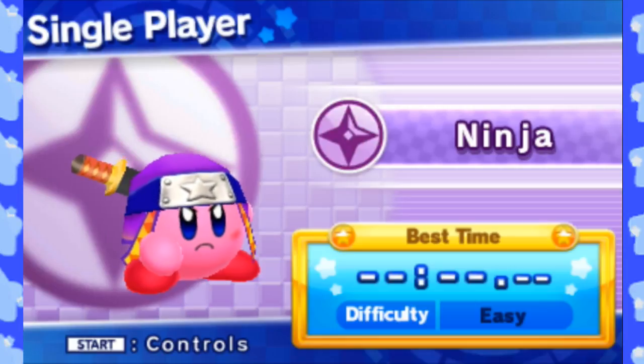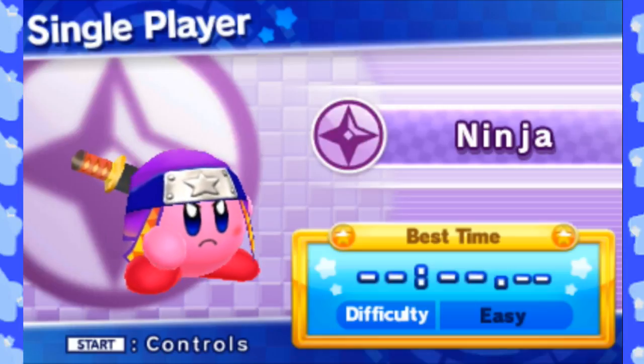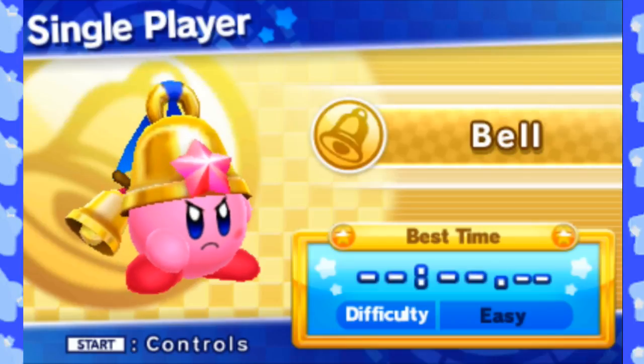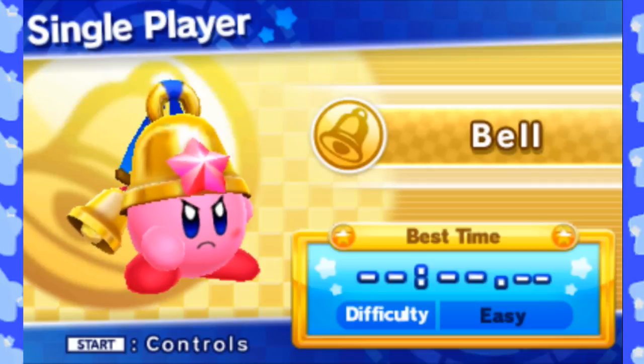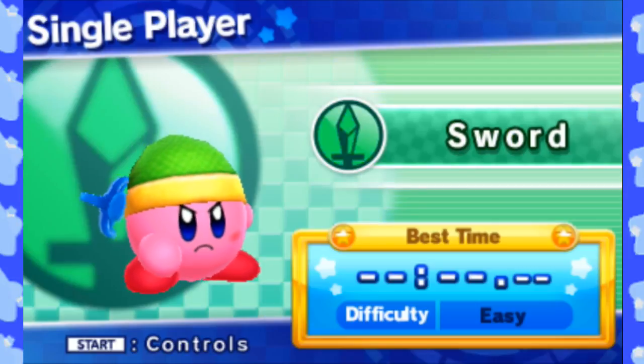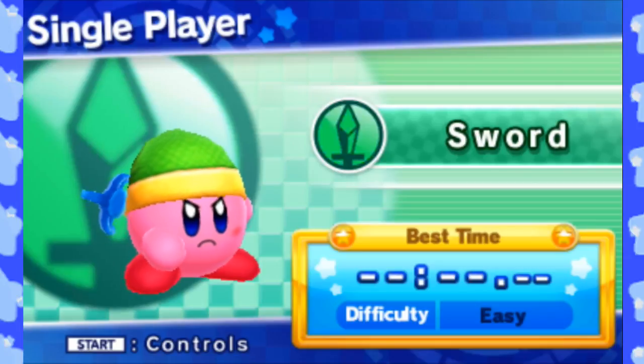However, if you have Kirby Triple Deluxe Street Pass data on your 3DS system, you will also be given Beetle Ability and Bell Ability. Pretty interesting choices for fighting abilities, but cool nonetheless. So we're just gonna go down the line — I think that'll be the best. Without further ado, let's go with Sword.